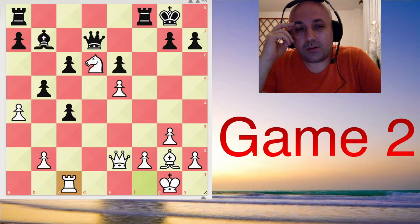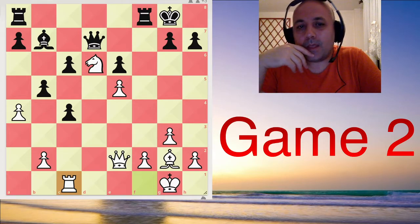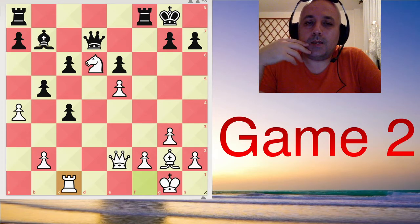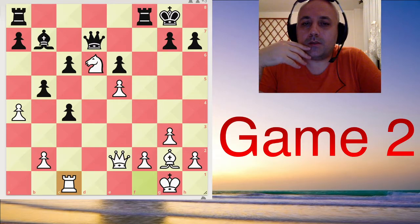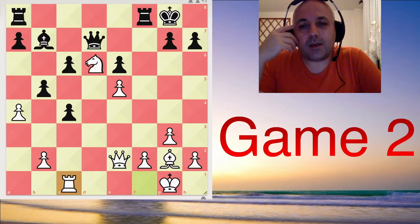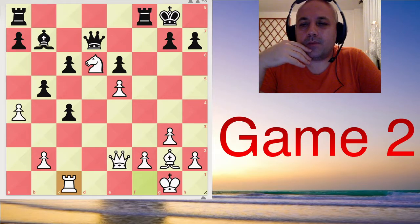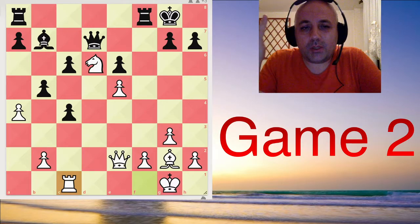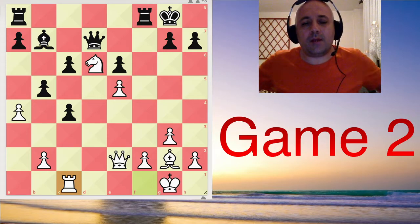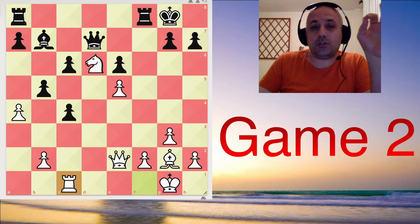Black is much better here, but the position is so complex. I believe there are no humans on this planet at this moment that could play this without inaccuracies or mistakes — because it's so complicated. If you want to understand this position, you could spend maybe hours feeding moves to your engine. In the next couple of moves, both players made several inaccuracies. I saw people on the internet blaming them — Nepo can't convert, or Magnus made a mistake. But give them a break. This is just not possible for humans. At this point of human history, it is literally not possible to play this position perfectly for either side. That's my opinion.